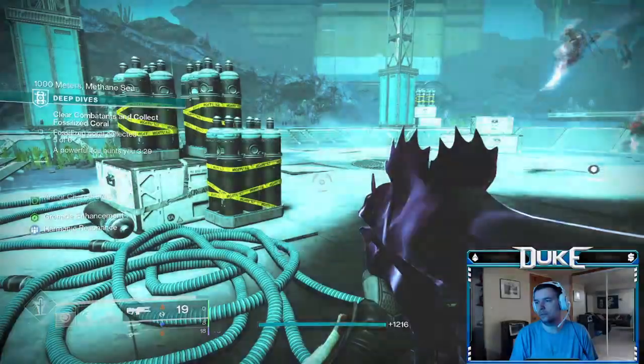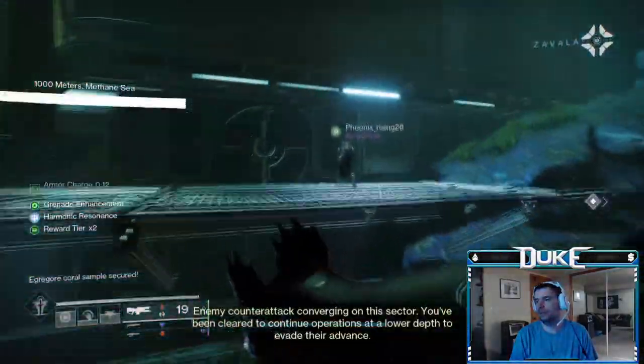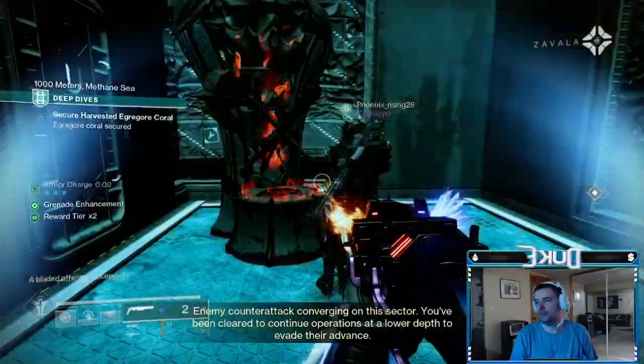After completing the first encounter, there's going to be a door on the far left side — if you're looking at where you would normally go — that opens up. Inside of this small room will be your second statue to dunk in.